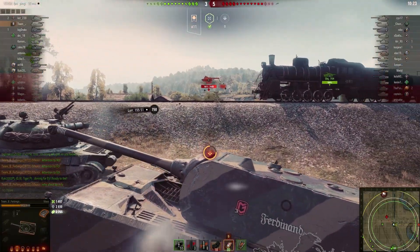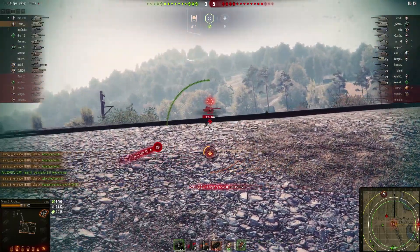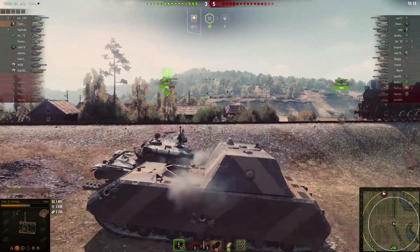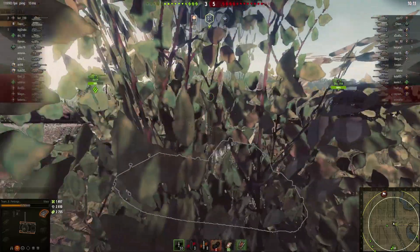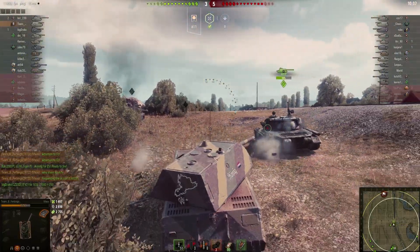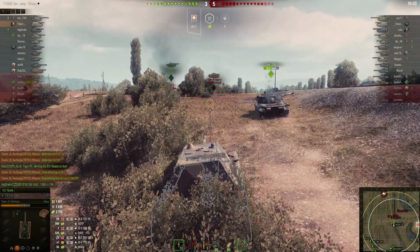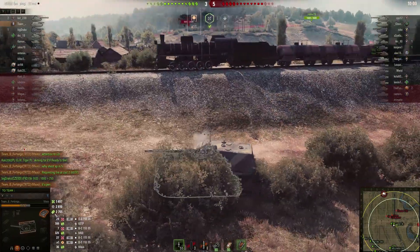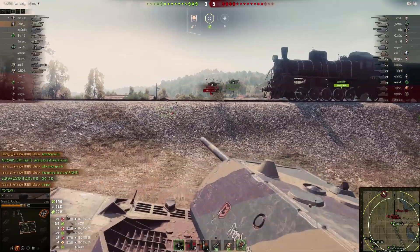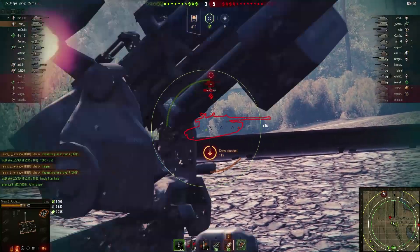Our hero managed to absorb yet another shell from the enemy Lorraine. I think this is the second shell he managed to absorb from that SPG — and SPGs are not tanks, they're SPGs. I should also point out that our hero is kinda functioning like a pocket scout at this point, because he has spotted for nearly 3000 damage. That is incredibly high, especially considering he is playing in one of the slowest tanks in the entire game.